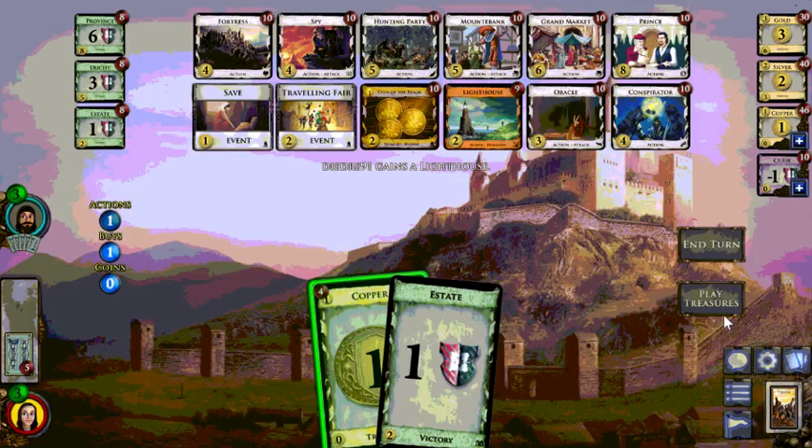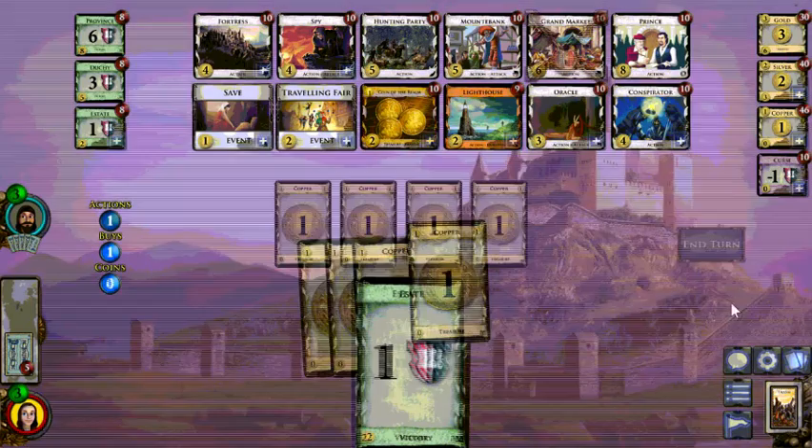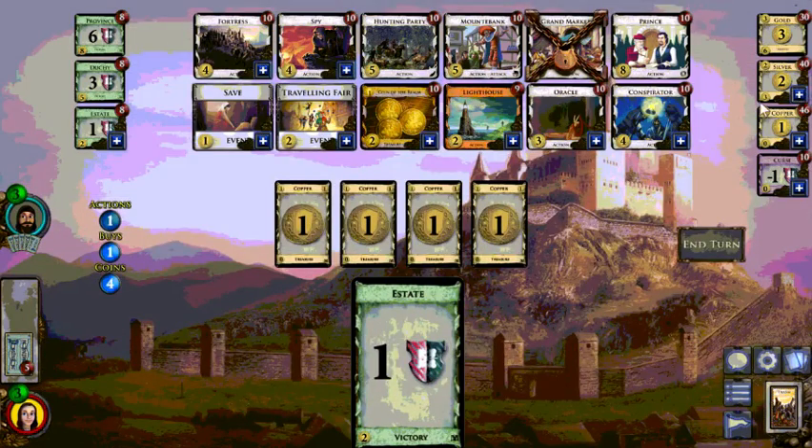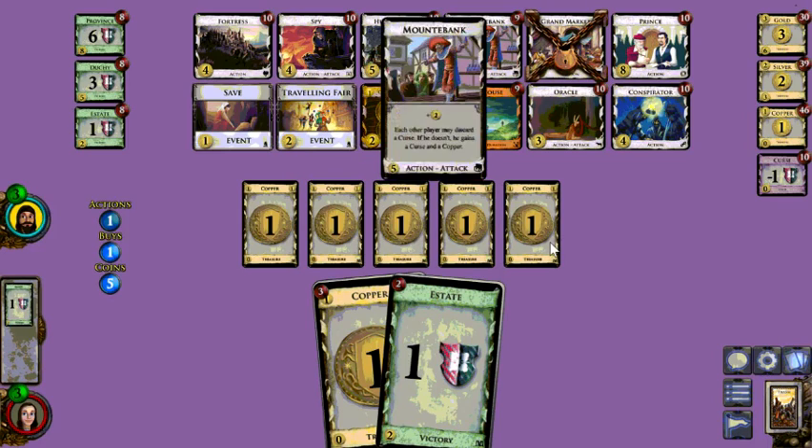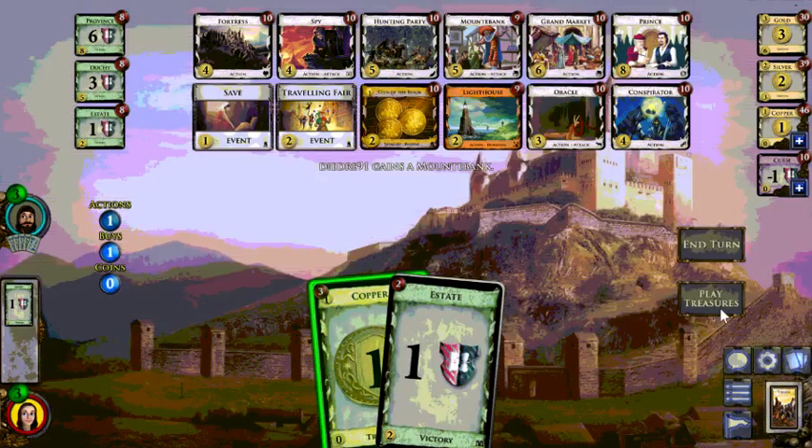On a 4-3 you can't open Mountebank, which I would probably do on a 3-4. I would probably open nothing-Mountebank on a 3-4 — I don't think I can get away from that. That's what his opponent does. Saving the copper, yeah, because you really want to get some purples in. Mountebank's not a bad card there.